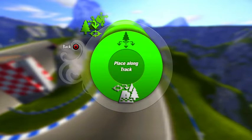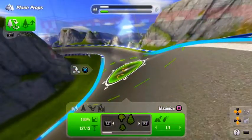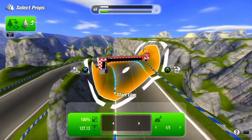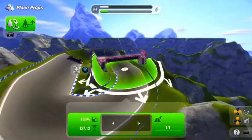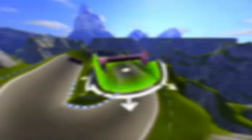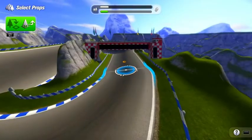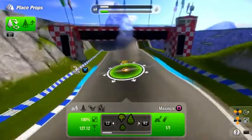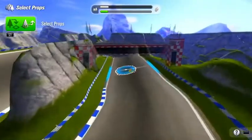To do this you have to be in 'place along track' mode. This is how I delete the start line in many videos. You can actually select the start line — I'm pushing triangle right now — but it won't let me delete it. You can move it around, which is a genuinely useful function if you're trying to play the game properly. Anyway, we're going to go to 'place props' and remember we're in 'place props along track' — this only works in that mode because only then is the little circle representing the start line visible.